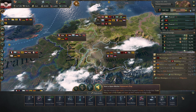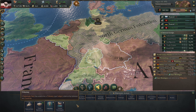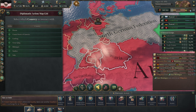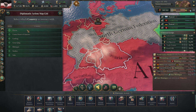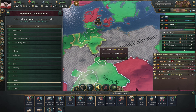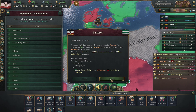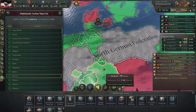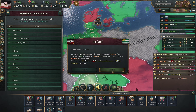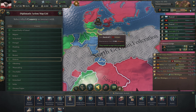A good tip from some of you in the comments - always bankroll them. Let's go ahead and do bankrolling. Most of these people should be fine. I'm going to focus here on Saxony - it's not going to cost us a lot, very little actually, and it should make them like us a lot more.